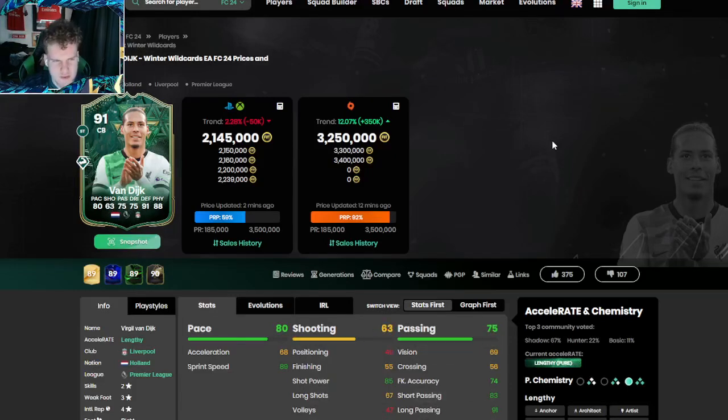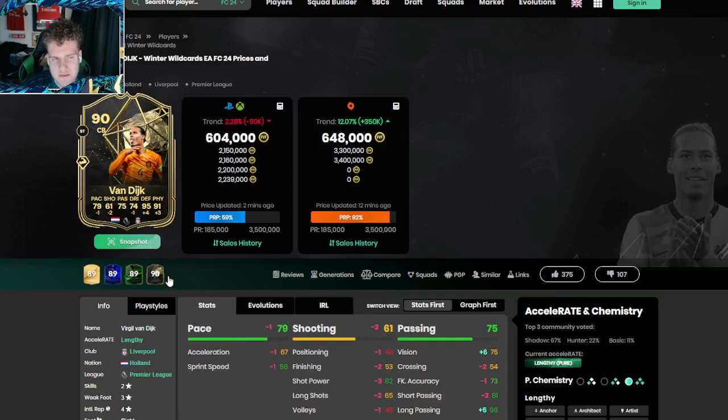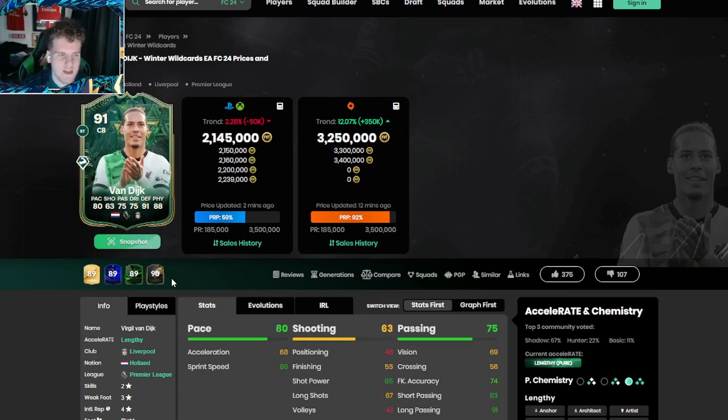This winter wildcard Van Dijk has to be one of the weirdest cards in EAFC, because compared to his other inform it's barely boosted. He doesn't have this much defending on the inform — basically on the winter wildcard he's got like plus ones from his 90 rated, so it's plus one better in every area. But this card's two million and the other one's 600k, so you figure that out.